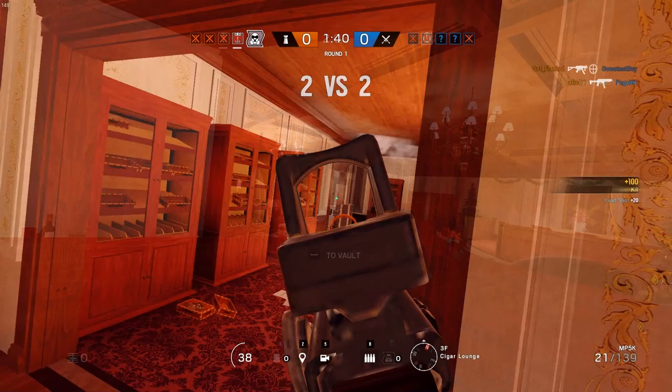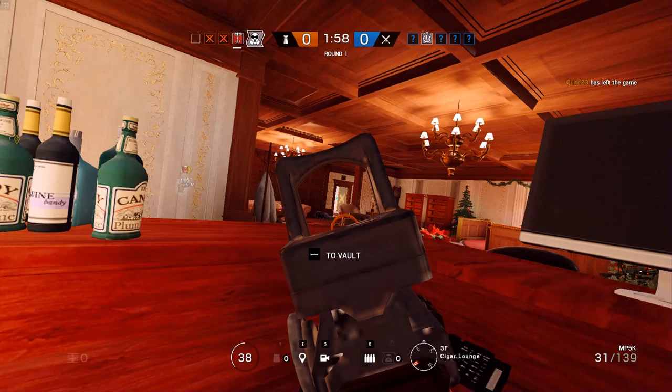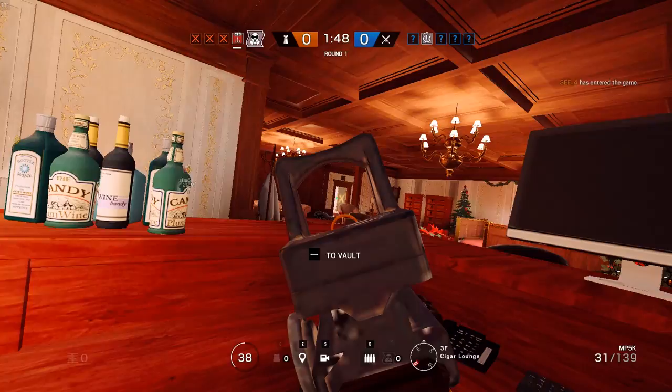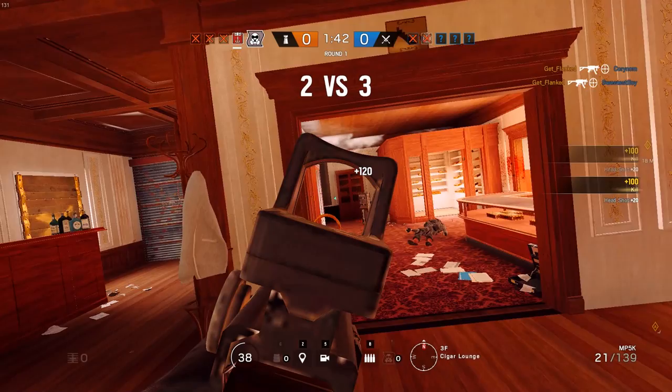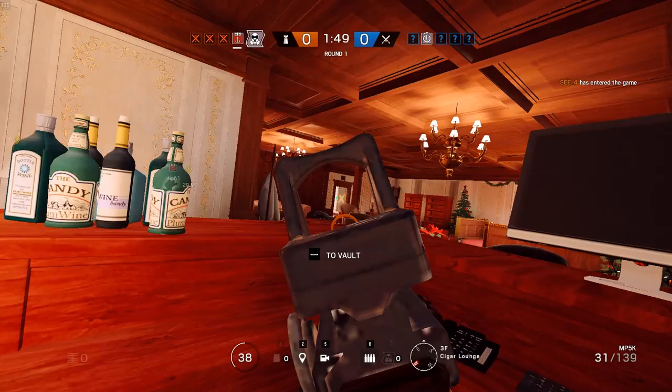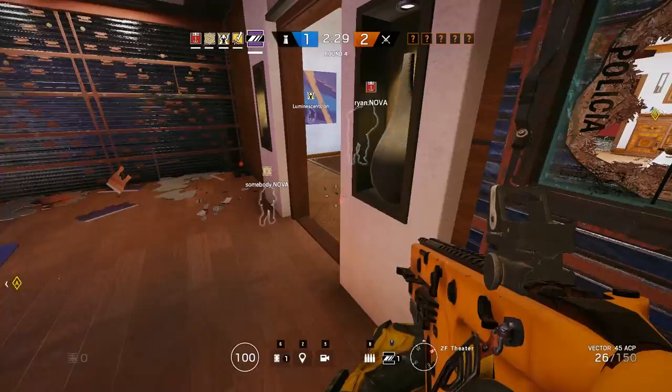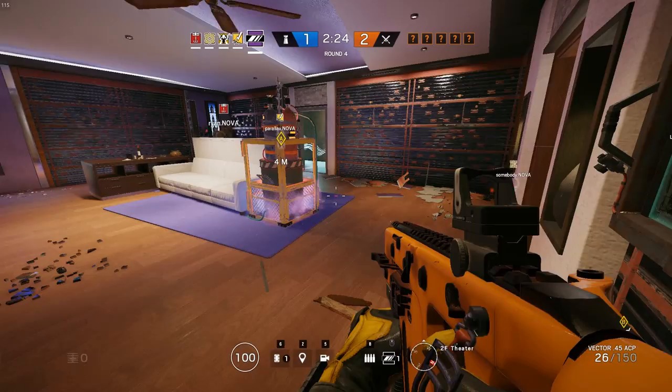Then I pick up a kill on Ash, and I want to talk about that. One of the things that separates low-level from higher-level players is getting back-to-back kills without being traded out. We're in a 2v5 at this point — I know that once I fire they're going to rush me, so I immediately move and pick up another angle where the next enemy is likely to come from. Learning to get a kill, change your angle, and predict where the next enemy is coming from without panicking or reloading is a huge step toward becoming a better defender.